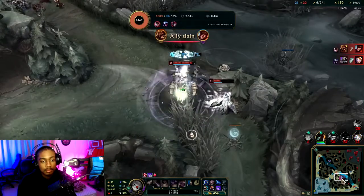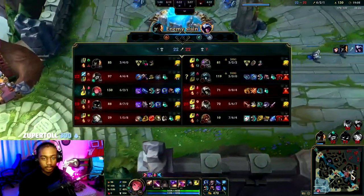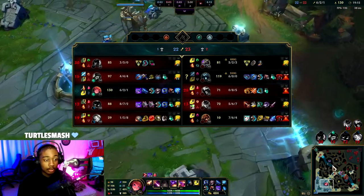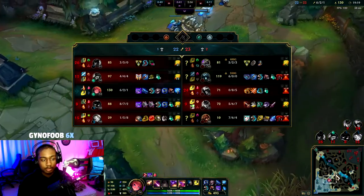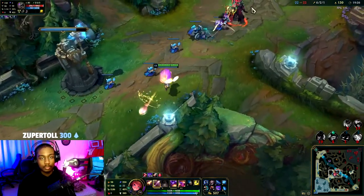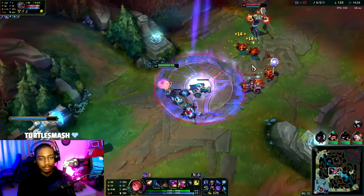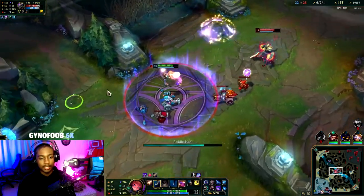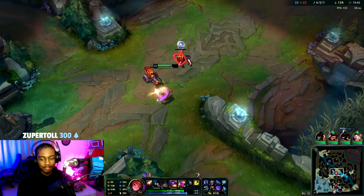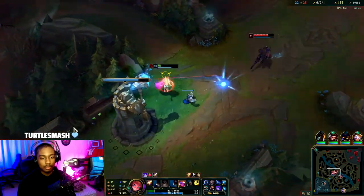Their bot lane got quite the lead, same with their top and jungle. I think I can carry this though, so I'll probably need to get Void Staff sooner or later because a lot of them are going to build magic resist. We do good amounts of damage to Nasus right now. We want to make sure he doesn't get his stack on the cannon — that gives him like 12 stacks; that's too much.